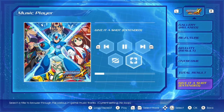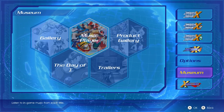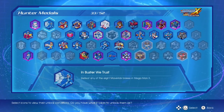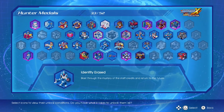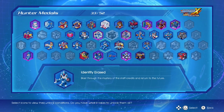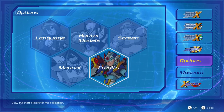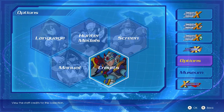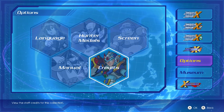Okay, let's talk about something a little more interesting — still not X9, but more interesting. Let's go into the Hunter Medals and look at the next achievement. It's called 'Identity Erased': blast the mystery, the staff credits, and return to the future. When we first heard about this one we were like, oh my gosh, that's really interesting. Basically, there are credits in the options menu — you'd normally see them after completing X Challenge — but you can always access them from the menu.